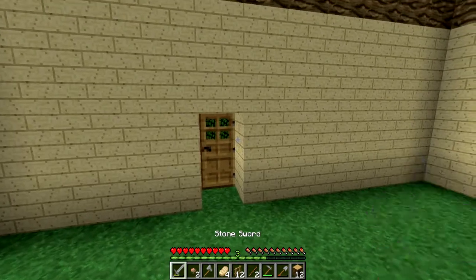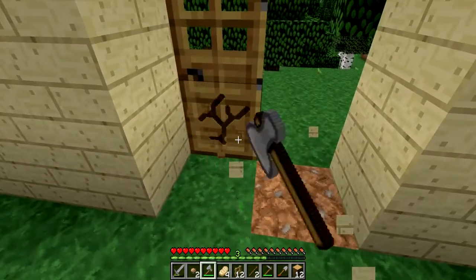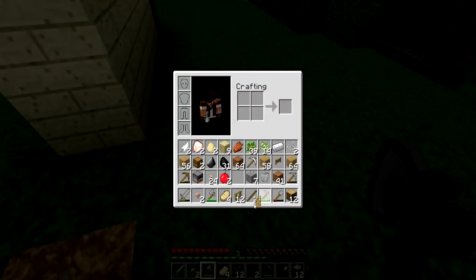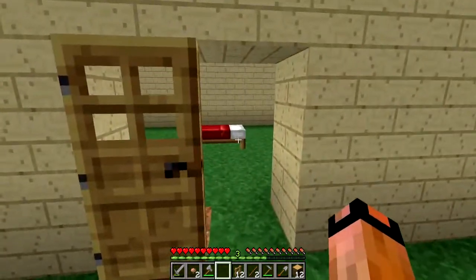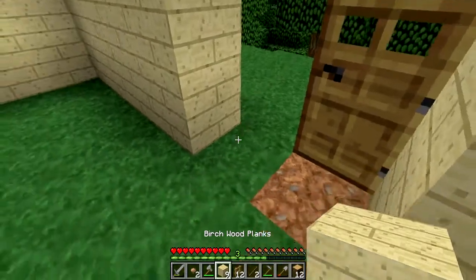So I am going to chop down the part of the wall that the door is supposed to be at. And if I remember correctly, the door can be right here — yep, just like that.